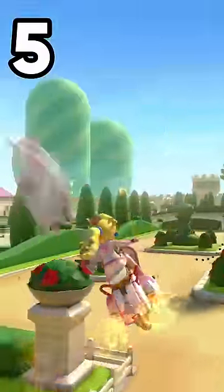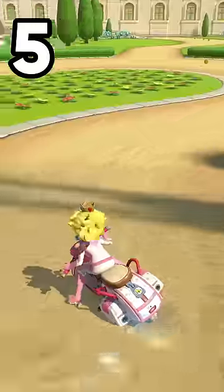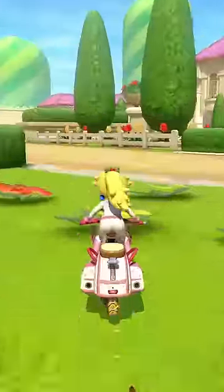On the glider section, don't forget to give Luigi a high five for good luck and trick off of this ledge. Then take this roofless shortcut backwards. Just make sure you are straight.